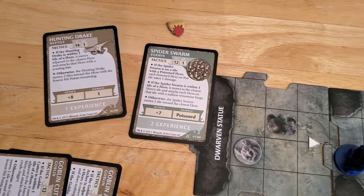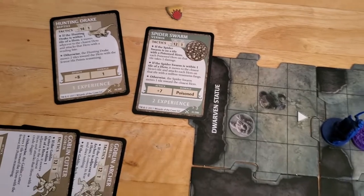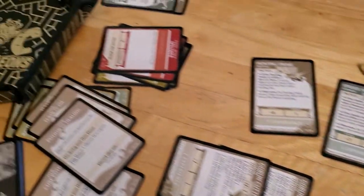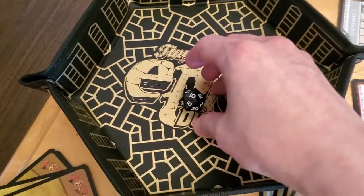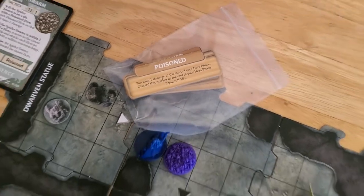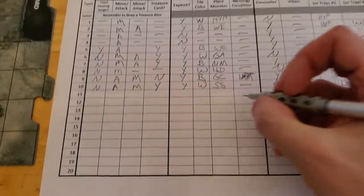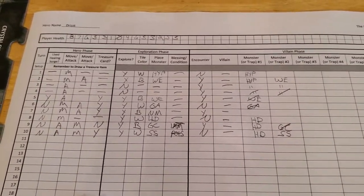If it hits, it doesn't do any damage. This is actually not a bad creature because it only does damage to us if we stay on that tile. I'll have to read about how the poison thing works. Let's just hope it misses. It gets a plus seven — ten and seven is just enough to hit us. So we are poisoned. Poison: you take one damage at the start of your hero phase. So, not great. That is going to be it for turn number ten, and we'll come back in turn number eleven.